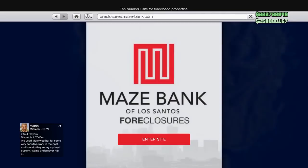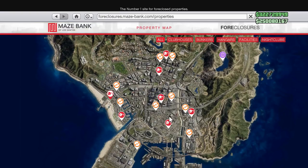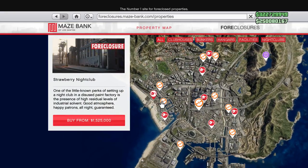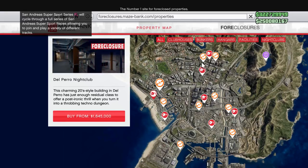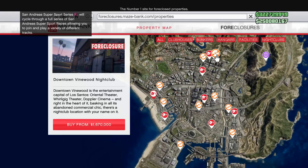Once you first open up your phone after the update, go to the Maze Bank website and you will see all the new icons there. These are all of our nightclubs. Those are the clubhouses — looks like they're on sale right now. The nightclubs are right here and they're all pretty cheap, to be honest. They're really not that expensive. The most expensive one is $1.7 million, which is the West Vinewood nightclub.